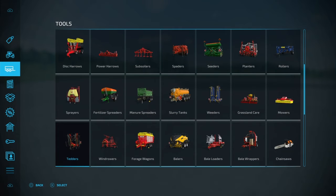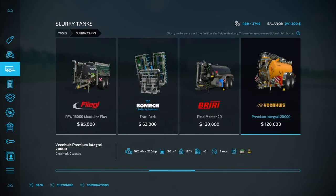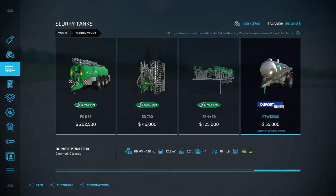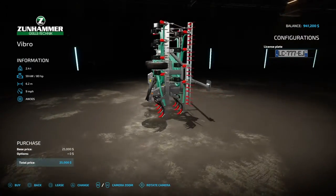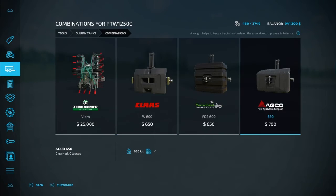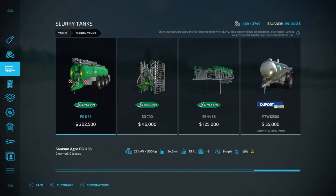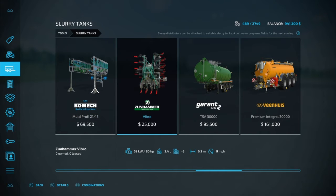If we come up here and go to slurry tanks, you'll need to buy one of these attachments to hook onto the back — this one is 6.8 meters. If you're not sure what to buy, you can click R3 on the mod and it'll show you the compatible combinations. This one right here will work and hooks right up to the back just like a three-point. They also recommend a bag attachment, though you don't really need one.